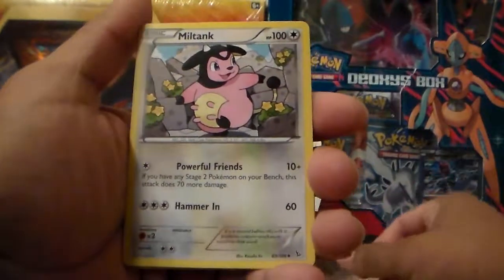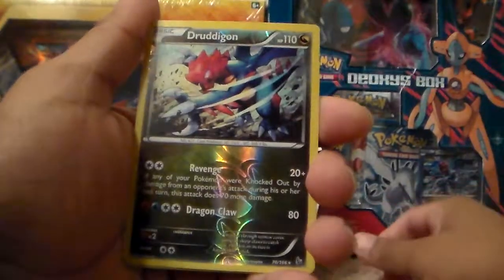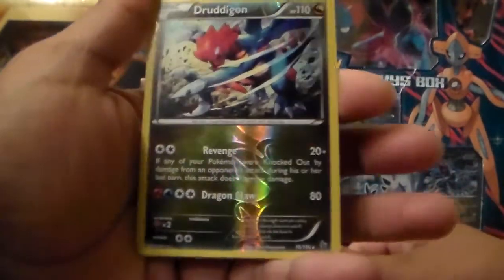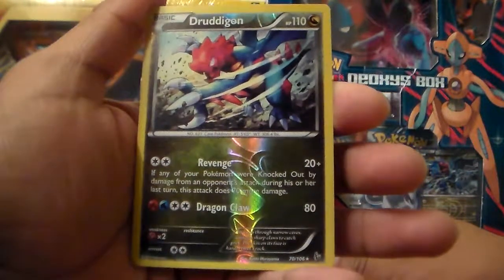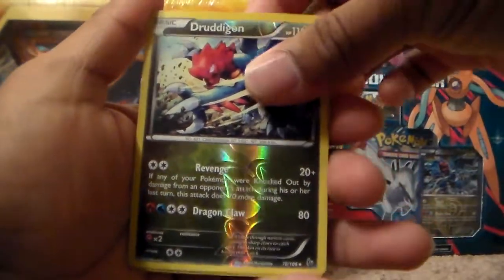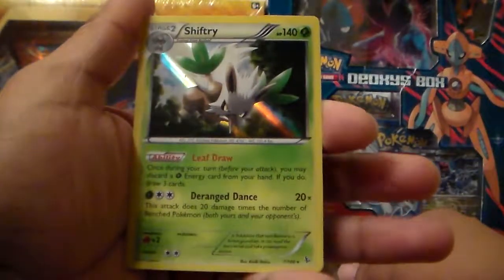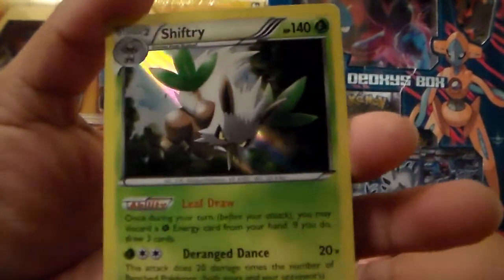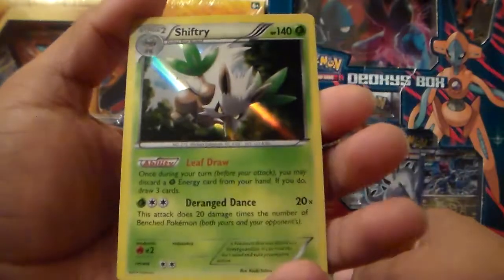A Miltank, uncommon. For my first reverse holo, I have a Drudegon, rare. So that's a nice rare reverse holo to get. And my rare in the pack is a Shiftry rare. It evolves from Nustleaf, so that's a pretty cool holo card to pull.